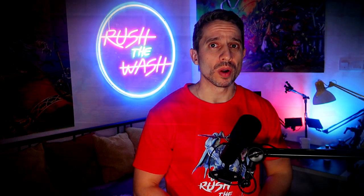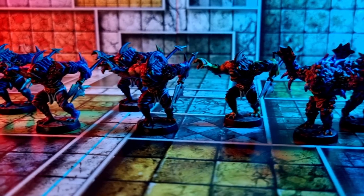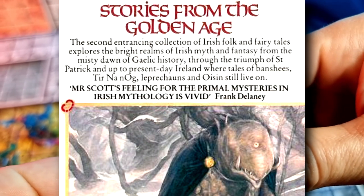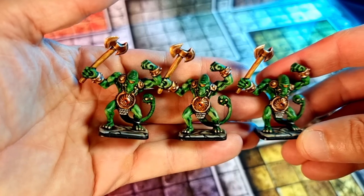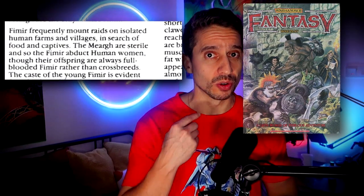The Abominations in the new HeroQuest are some of the most interesting miniatures in the box. They are very different from what the original game came with: the Fimir. The Fimir was an interesting concept born from Irish mythology — the Fomorian. It was rumored that they were discontinued by Games Workshop because they also carried a hefty dose of controversial backstory.